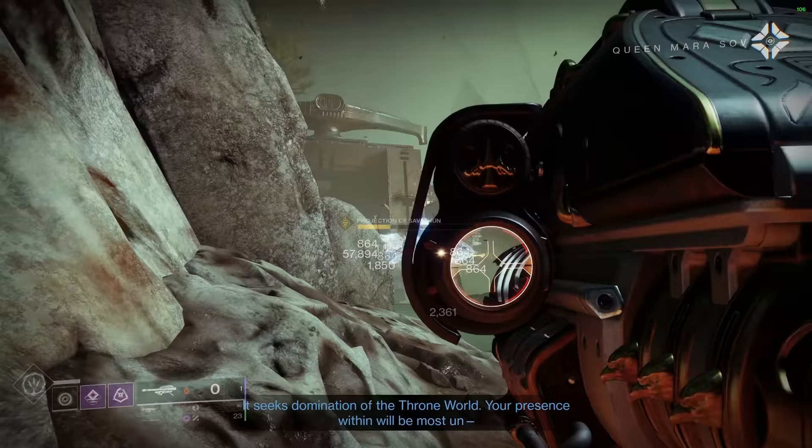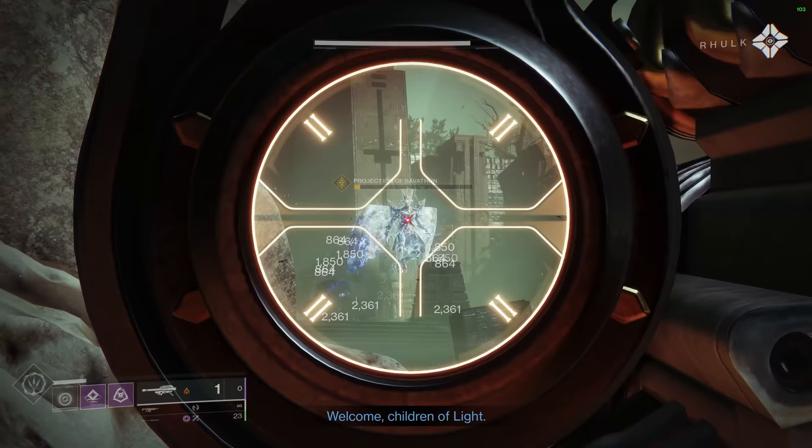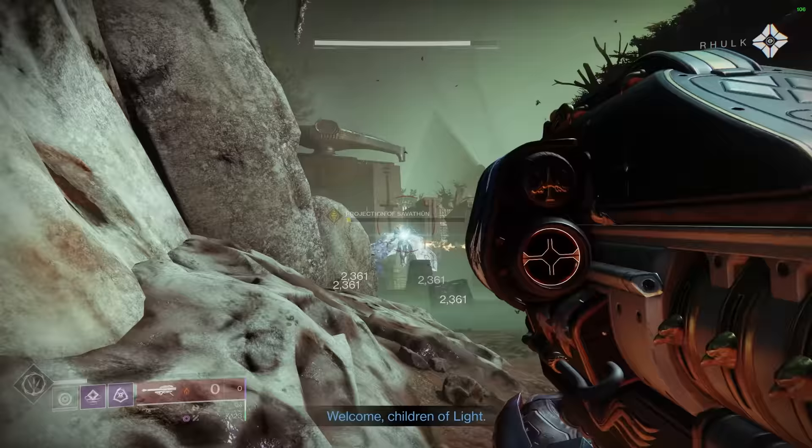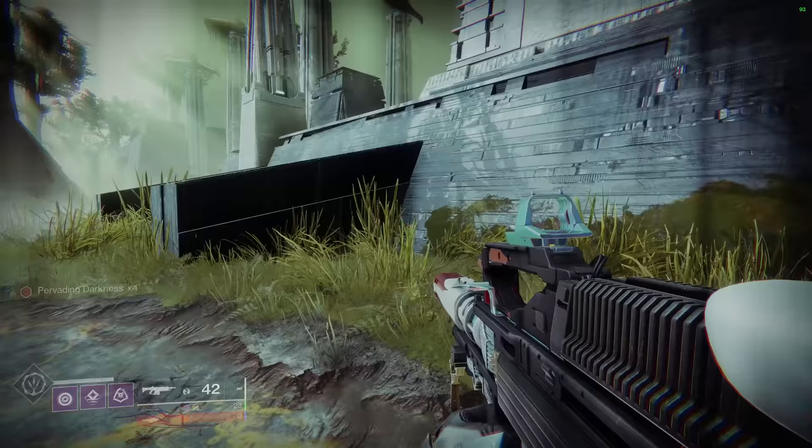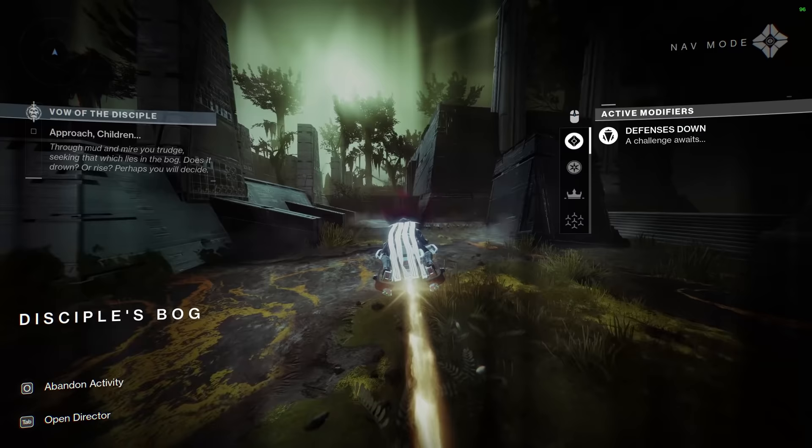Before I jump into the guide I do want to warn you that if you have not added any weapons or armor to your collection from the raid, you will not get any of that stuff from the chest. You can only get weapons and armor from the chest that you've earned in a raid encounter, however you will still get 5 spoils of conquest.